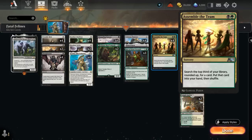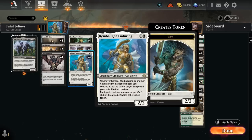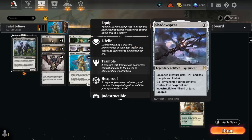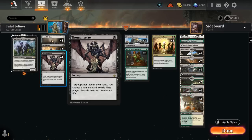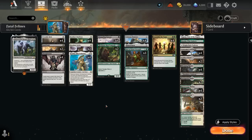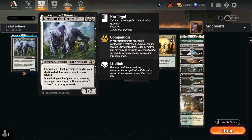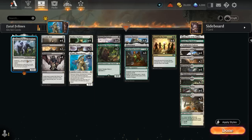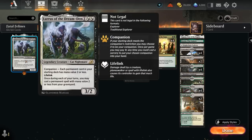We have four copies of Assemble the Team — a sorcery for two mana that lets us search the top third of our library and put any card into our hand. This helps find our missing combo piece, whether it's an equipment, a free equip method, evasion from Wilson's trample or Outcast's unblockable ability, Shadowspear, or interaction like Thoughtseize. We also get to play Lurrus as our companion, which happens to be a cat — excellent synergy with Kemba allowing free equips — and a late-game way to recover creatures or equipment in grindier matchups.